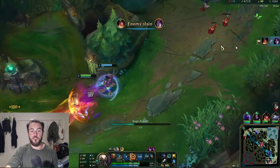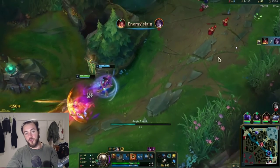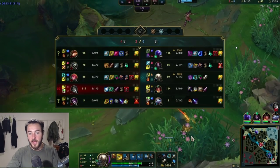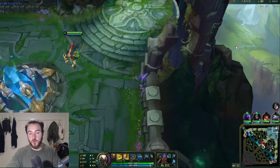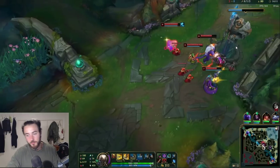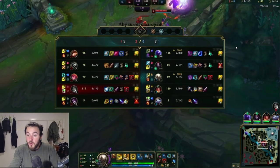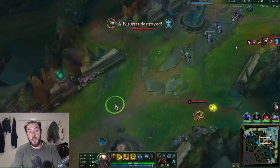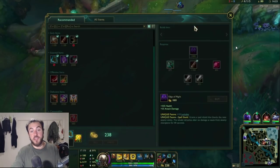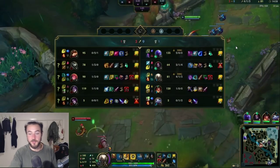Empowered W, auto attack, Q, E on the back end to block the tower shots. Pushing the pace of the game — instant reset, working towards my second item. I lose mid tower and that is fine. If I lose mid tower, it's whatever. We're trading objectives and I would rather trade objectives on Pantheon any day for kills and a tower. We get bot tower as well — we get a tower and a kill, they get a tower.